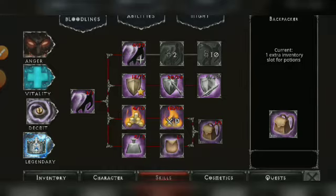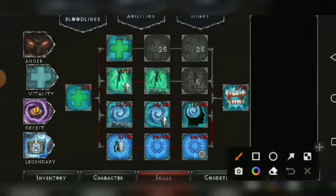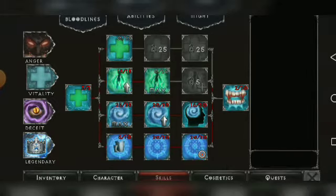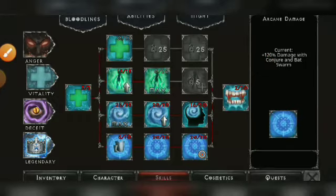After maxing Experience Fever and getting those two perks, go to the Vitality bloodline and max Arcane Damage. To do this, you need to add five points on Arcane Armor first to unlock it, then add points on Arcane Damage every time you level up — up to 20 points — which maxes it at 120% damage increase.